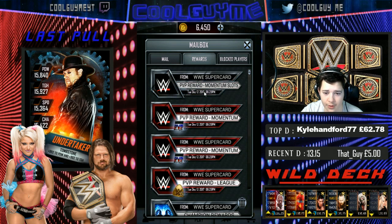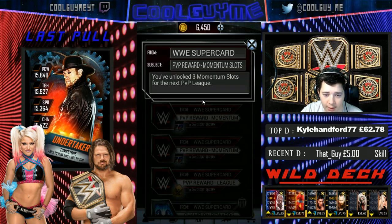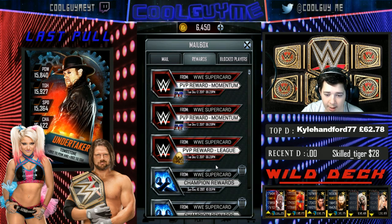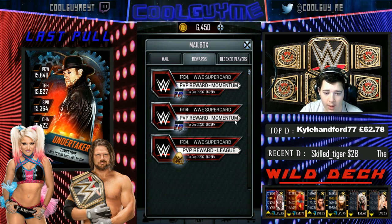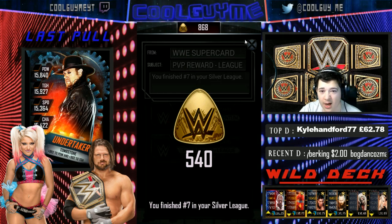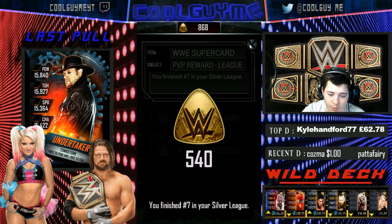There we go, there they are. I'll do the momentum one first - unlocked three momentum slots, just nothing. Let's do our CP first - give me my 540 CP. I'll take that very nicely. I'm almost at 1,000, and you get like 8 or 9 CP in Royal Rumble, so that's really decent as well.